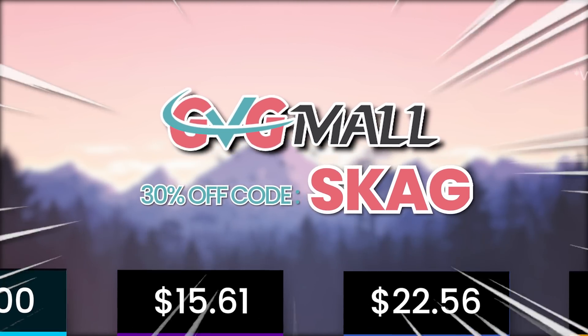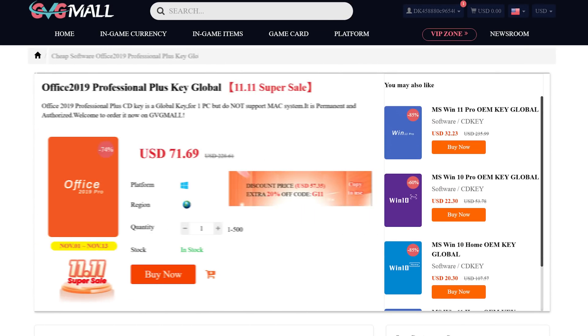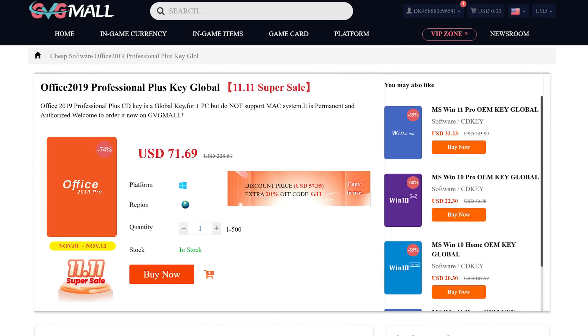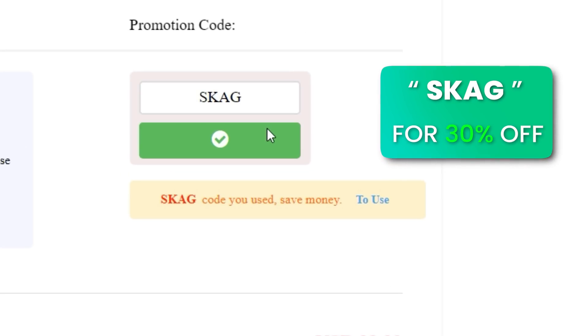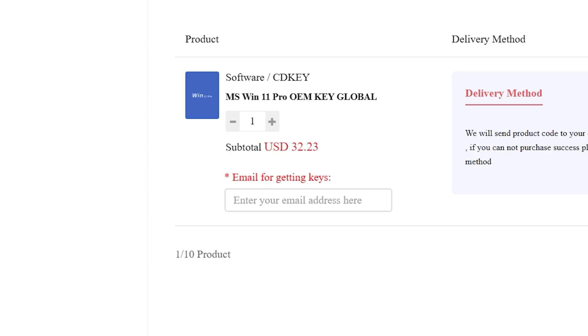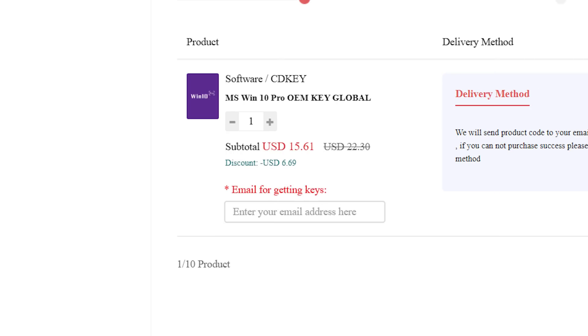Today's sponsor is NotCPU — they offer lots of software deals like Windows 10, Windows 11, Office 2019 or 2021. You can use my SKG discount code for 30% off, getting a Windows 11 serial key for $22 and Windows 10 for only $15.